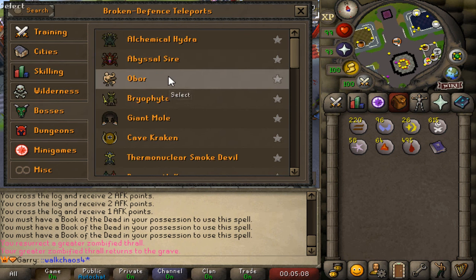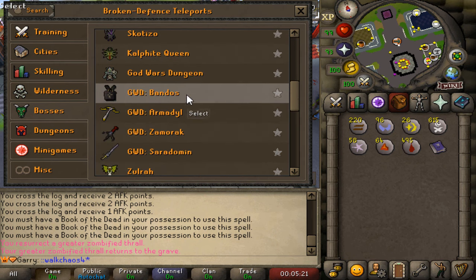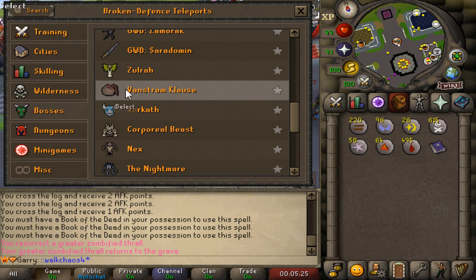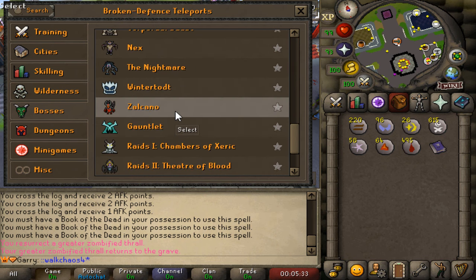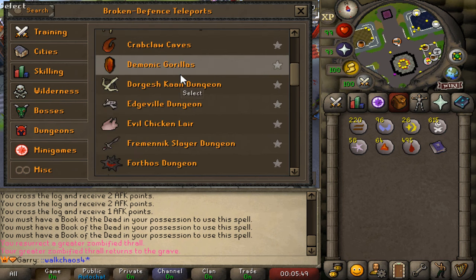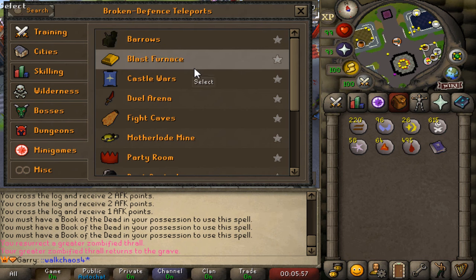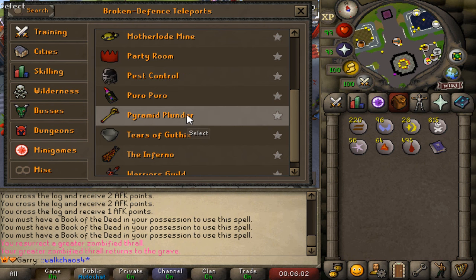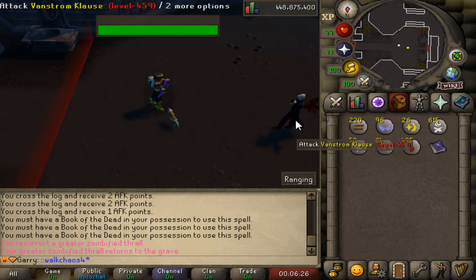Now into the most important part — bossing, dungeons, and minigames. Starting with bosses, we've got Hydra, Abyssal Sire, Alchemical Hydra, Bryophyta, Giant Mole, Cerberus, Smoke Devil, Dark Ankou, Zulrah, Sarachnis, Scorpia, Callisto, Vetion, Venenatis, God Wars Dungeon, Zora, Venstrom, Vorkath, Corporeal Beast, Nightmare, Wintertodt, Zalcano, Gauntlet, Raids 1, 2, and 3, Phantom Muspah, and Duke Sucellus. There's also a huge dungeon list and minigames including Barbarian Assault, Blast Furnace, Castle Wars, Duel Arena, Fight Caves, Motherlode Mine, Pest Control, Puro-Puro, Pyramid Plunder, Tears of Guthix, Inferno, and the Warriors' Guild.